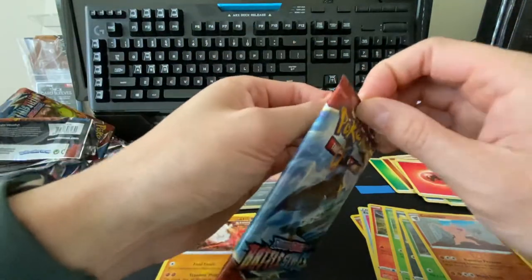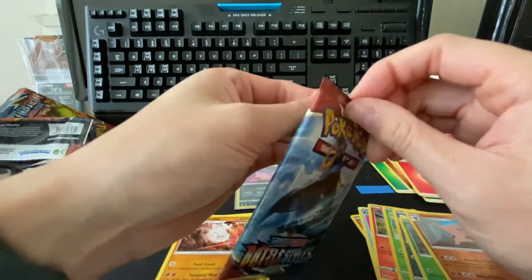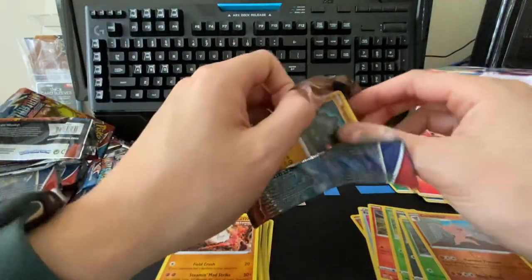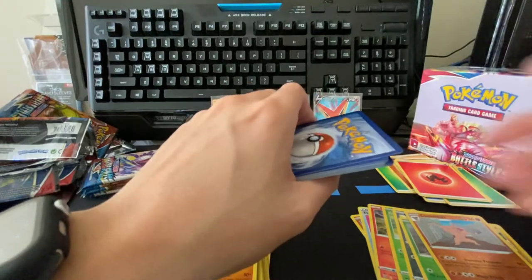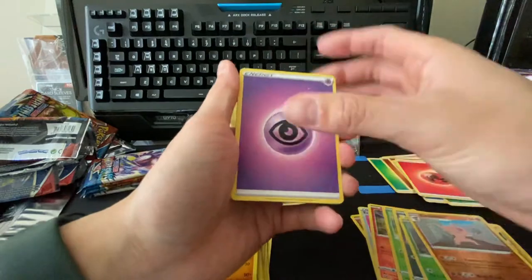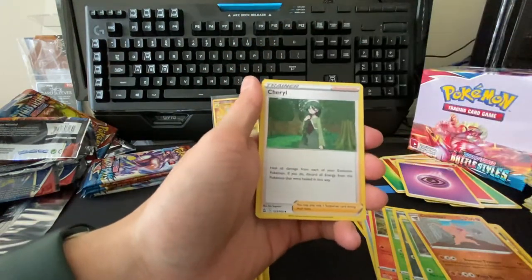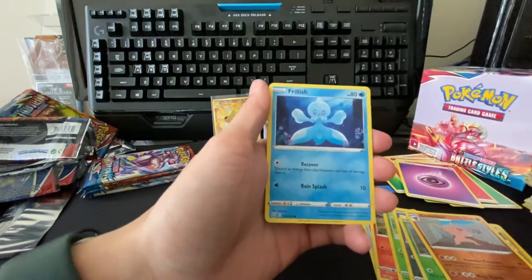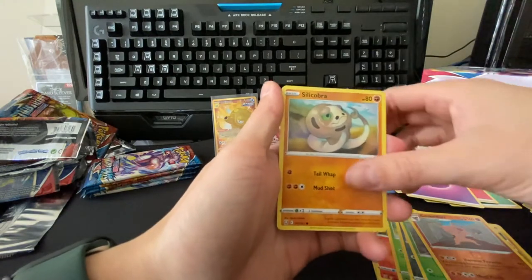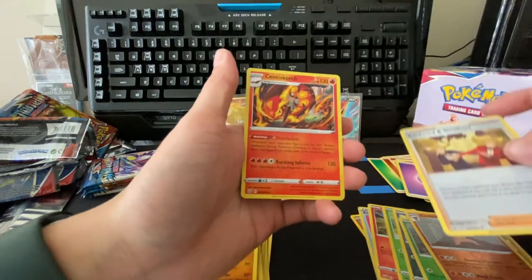The back half of these packs looks like more hits, so that's good — we got a couple more. Psychic, morpeko, doublade, cheryl, rolycoly, frillish, espur, blipbug, silly cobra, reverse swordward and shieldbert, and a centiskorch.